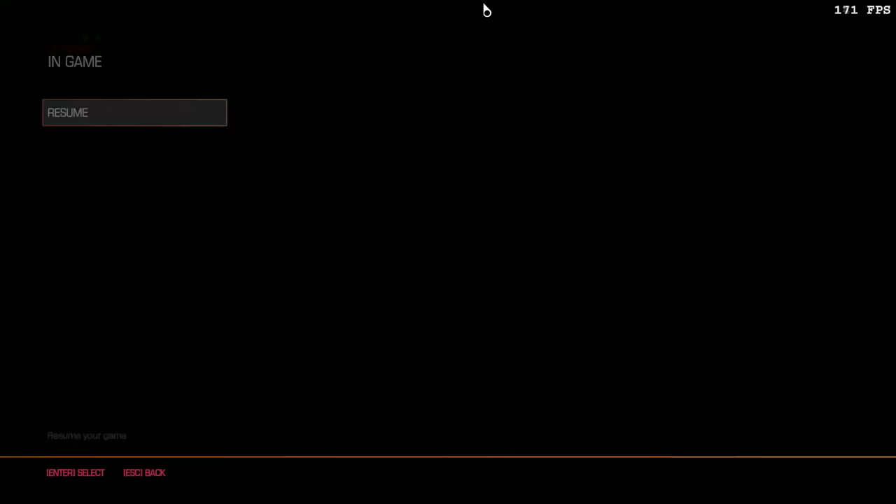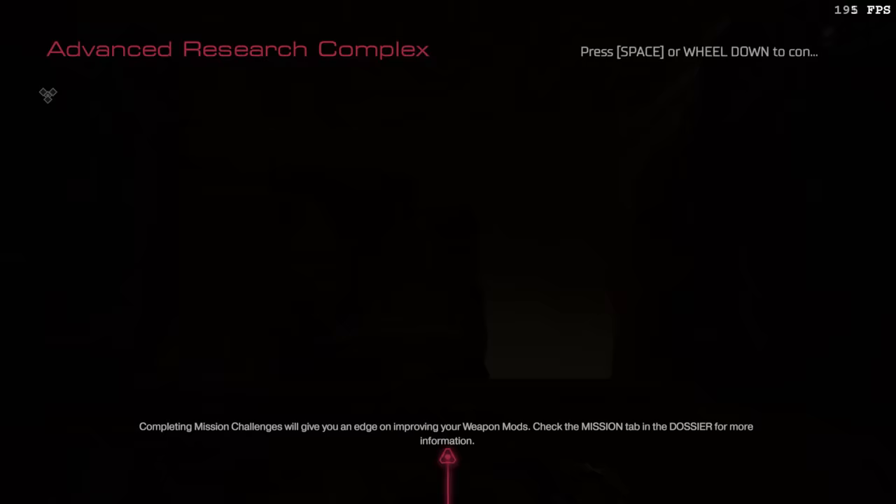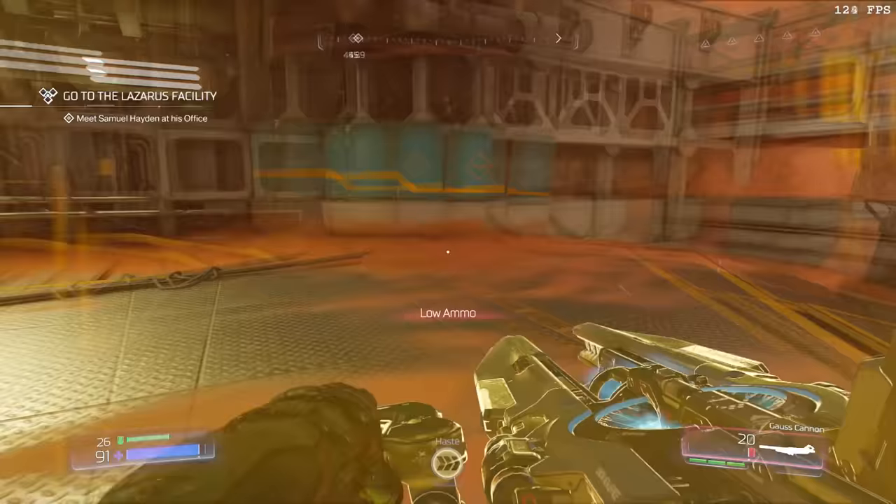Once he grabs the BFG, he's then going to reload the checkpoint again, to respawn ourselves back in the initial outside area. Whenever you load a checkpoint in Doom, it doesn't remove any recently acquired weapons or upgrades, which is how we're able to load from checkpoint all throughout the run and maintain all the weapons that we're picking up.